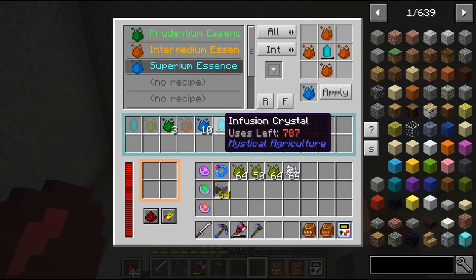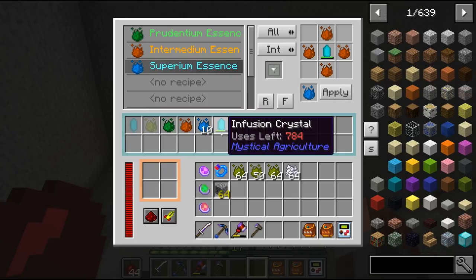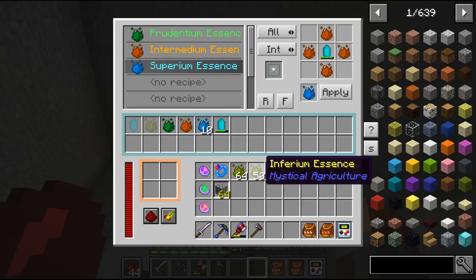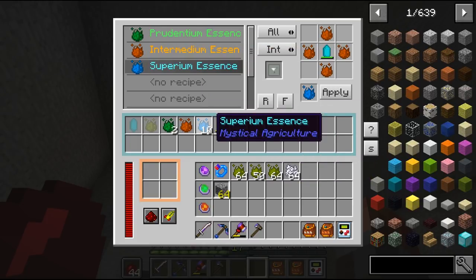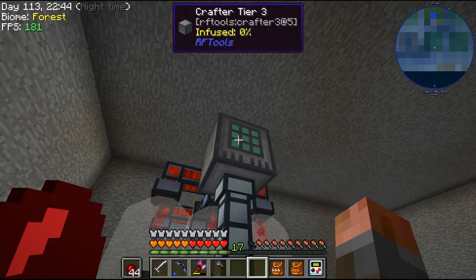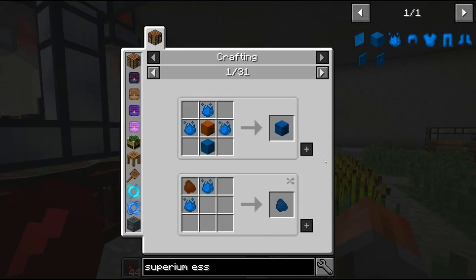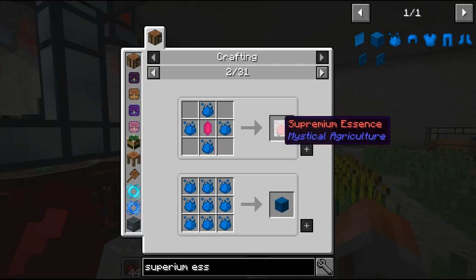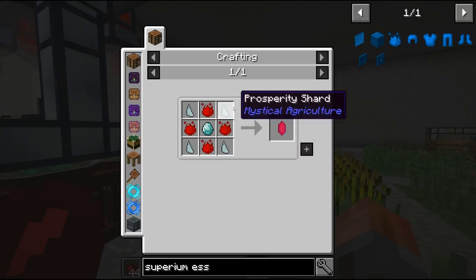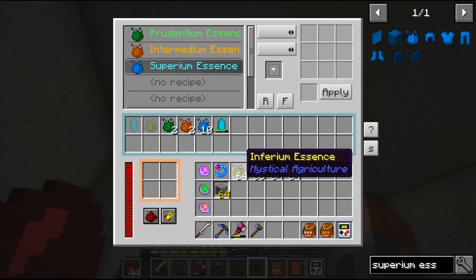However, the Infusion Crystal will get used up until you get a Master Infusion Crystal. So that has this weird thing where it's reserving a crystal space - but that's for the crystal that isn't damaged, whereas this one is damaged. You can repair it in an anvil, and of course we do have a powered anvil so it does work quite well. And you'll see we've now got Superior Essence building up. So every time Inferium comes in, it crafts to Prudentium, into Intermedium, and into Superior. How much further do we have to go? Superior Essence. Can we convert that directly to Supremium? Yes we can - four to one.